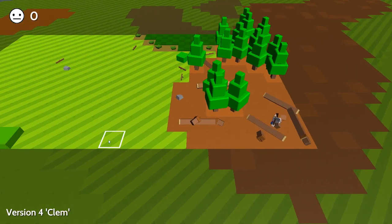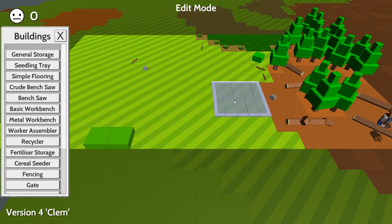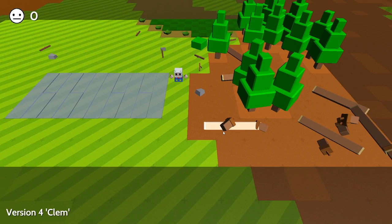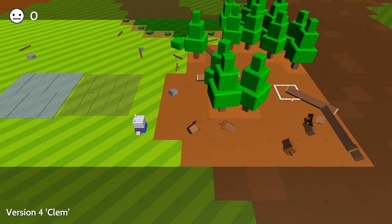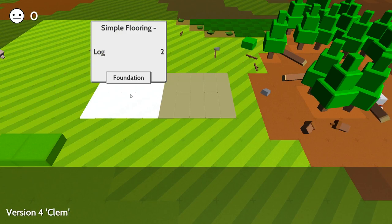Then we are going to press E. And we need to put a flooring down. So if we stick a couple of these floorings down together. Now if you click on it, you'll see it needs two logs. So I'm going to drop my axe there. Left click to pick it up, right click to place. So we need to put four logs down. There we go, bit of a basic floor.